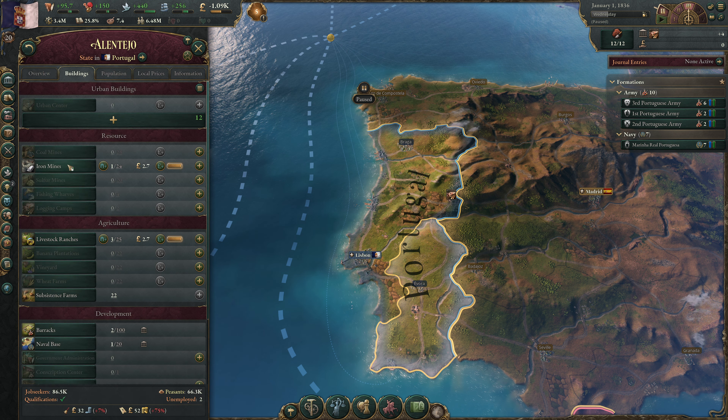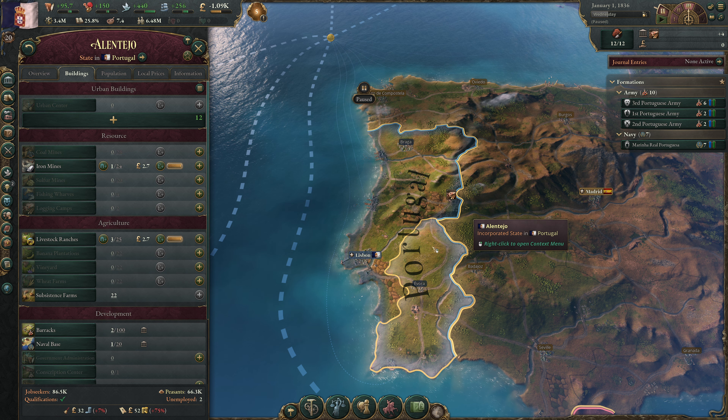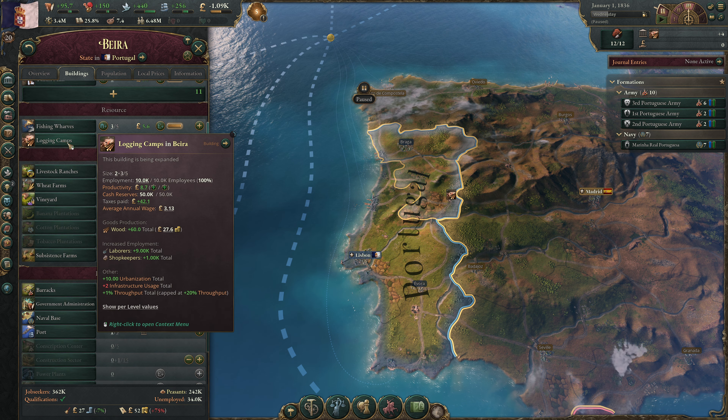We do have some natural resources — iron mines and coal mines in Alentejo, our southern province. However, it suffers from relatively low population and low infrastructure, so we'll be mindful about what we build there, hoping to only occupy building slots with iron mines and coal over the next 5-10 years as we begin our industrialization. Our priority number one is Beira, our most populous state, which has 34,000 unemployed. We've ordered to build three logging camps and a construction sector here, as these buildings are quick to build and will reduce the price of wood, alleviating budget strain.